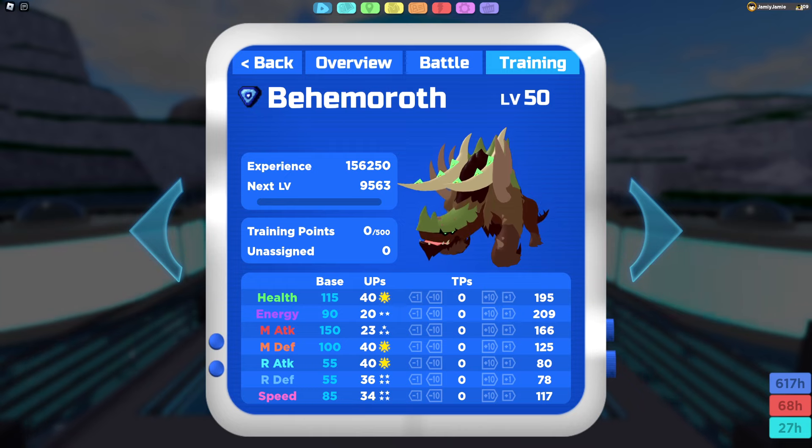Next up, let's go over the base stats. Behemuroth has 115 health, 90 energy, 150 melee attack, 100 melee defense, 55 range attack, 55 range defense, and 85 speed.